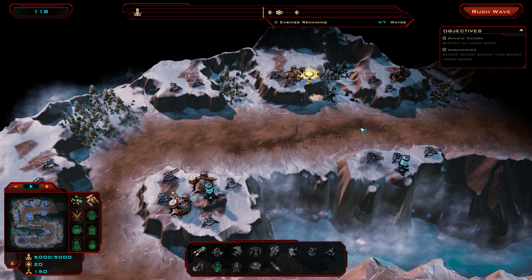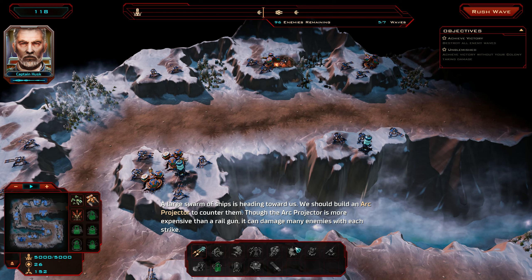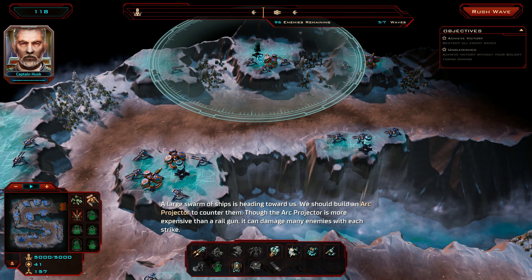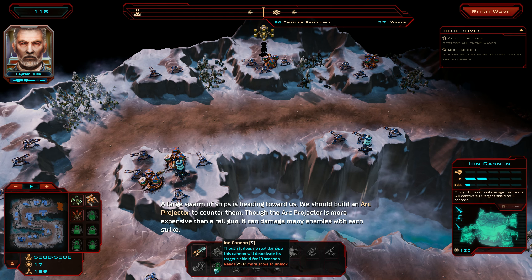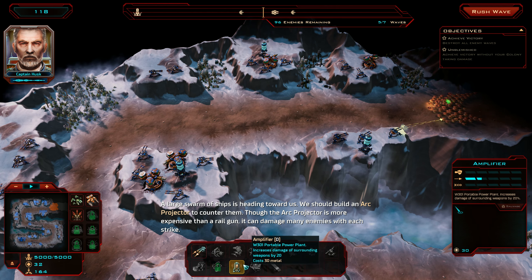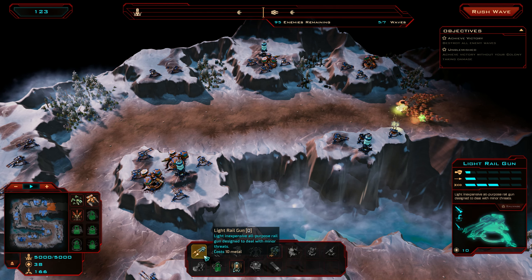You can pause time and throw down stuff and release it. You can also hold Alt, which kind of slows things down, highlights the enemies and highlights your stuff, and grayscales everything else, which I think looks really cool.